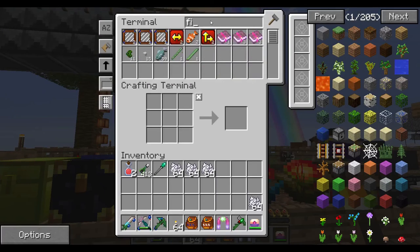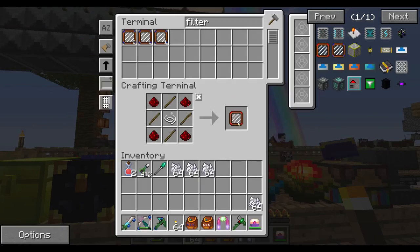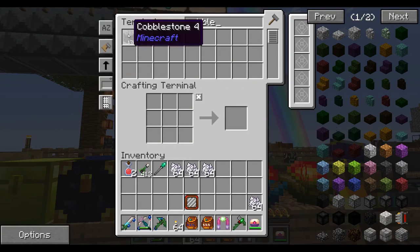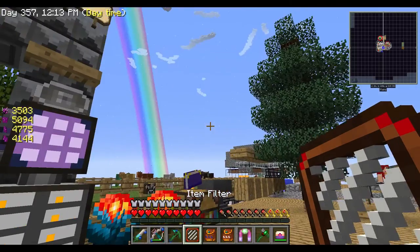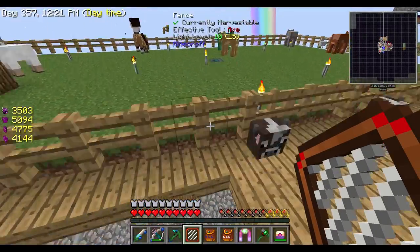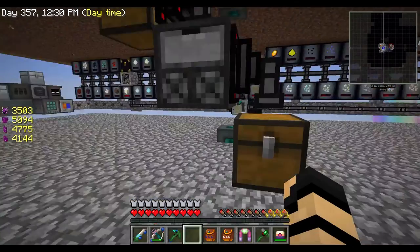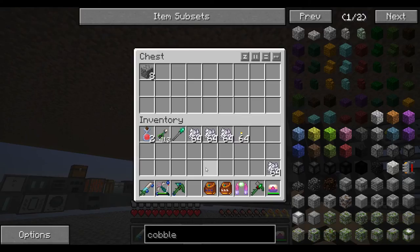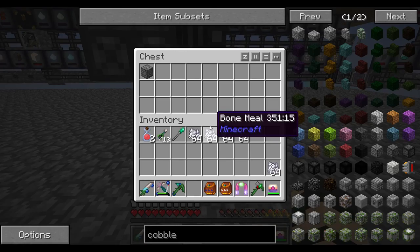Let's make a quick filter and we'll get that set. Those are all advanced ones — I just want a normal filter. Now I just need some cobble. Grab a little bit of that. And if we can get this working — here we go, one of those. The reason I need one of those is to put it in the filter. Right click, put that in there, and now it will filter out only those — or cancel out those. I can't remember which one, but I guess I'll find out. And it worked. Excellent.